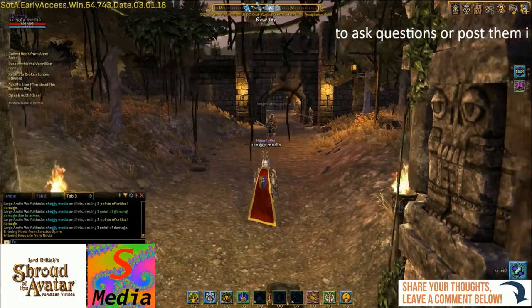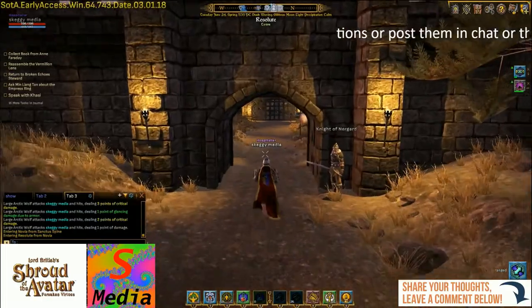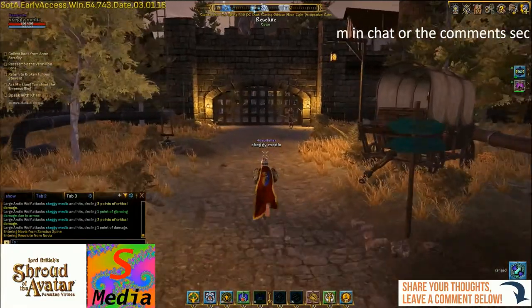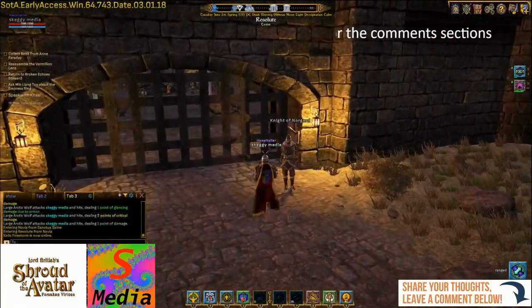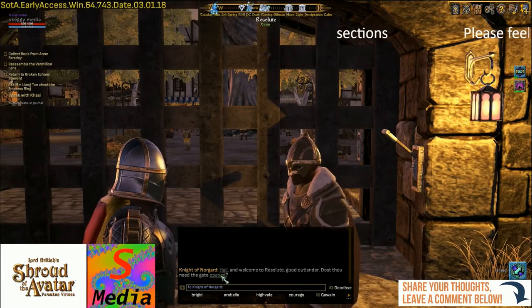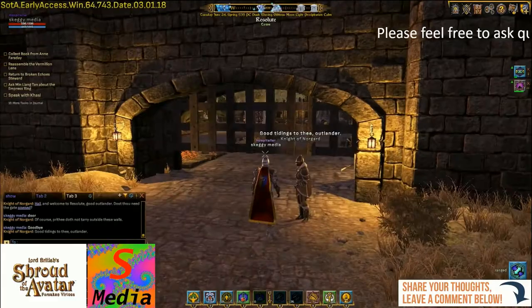Here we are just outside the walls of Resolute. Now to get into Resolute you have to talk to the guard — you can't open the gate with the switch on this side. So we'll just need to talk to the guard, choose the word 'open,' see the gate open, say goodbye, and carry on in.